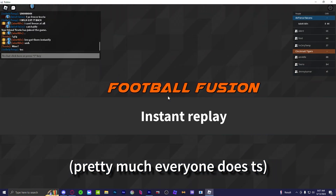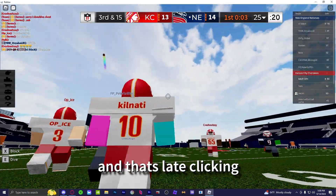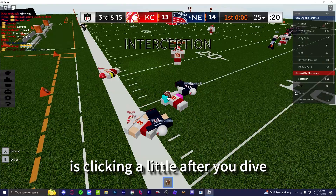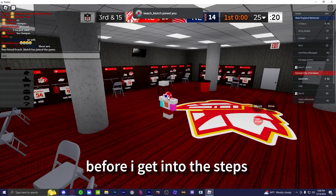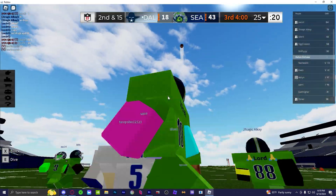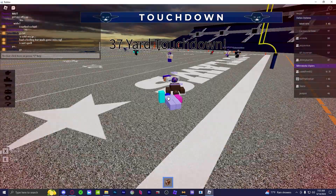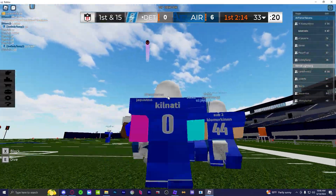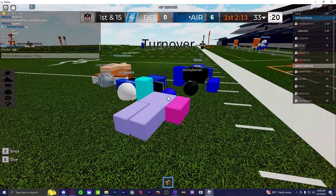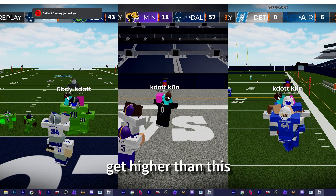Everyone somewhat does this — basically it's just the most common and efficient way to angle, and that's just late clicking it. What I mean by late clicking is clicking a little after you dive. I'm gonna show some more examples before I get into the steps on how to do it. As you can see from the replays, I got slightly higher than everyone in the crowd. You can easily get higher than this — these are some of the worst angles I've ever gotten, just using them as examples, but you can definitely get higher.